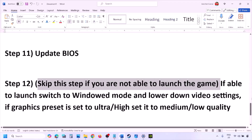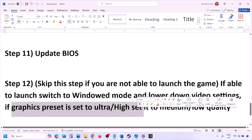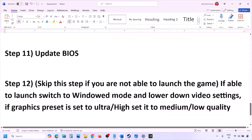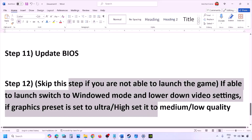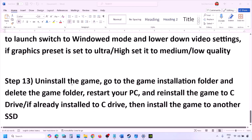You can skip this next step if you cannot launch the game at all. If you are able to launch the game, switch to windowed mode and lower the video settings — if the graphics preset is set to Ultra or High, set it to Medium or Low. You can also try turning V-Sync off or on and check. Try lowering the graphics settings and then launch the game and check.